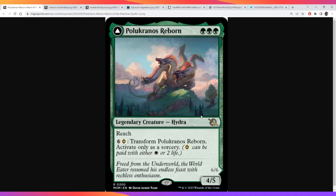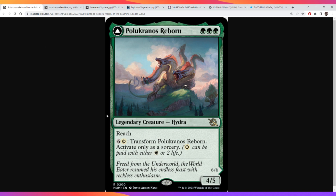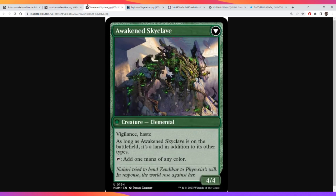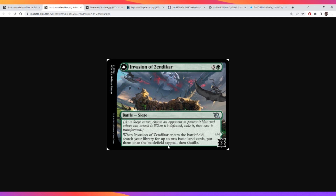Pelucronos has some really good stats. On turn four, after you play Invasion of Zendikar, your opponent will probably not have as good stats as Pelucronos, so you can go in and get your Awakened Skyclave immediately. Another part that's really good with him is that his transform ability requires a lot of mana, so it synergizes well with the ramp.